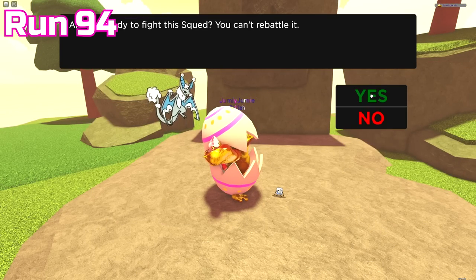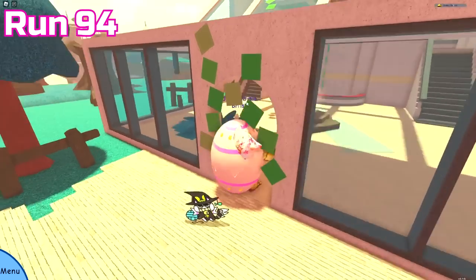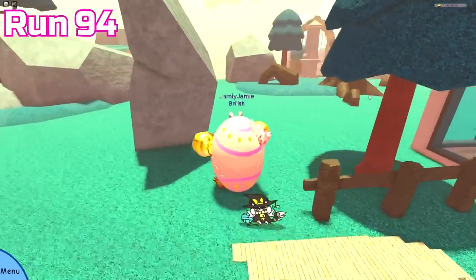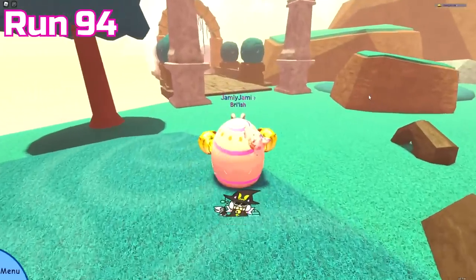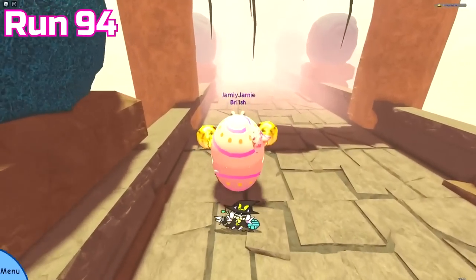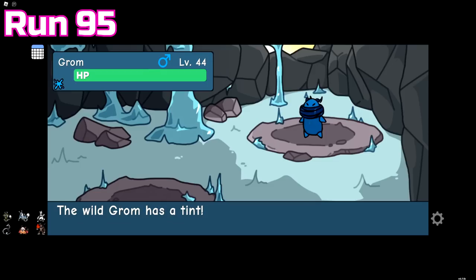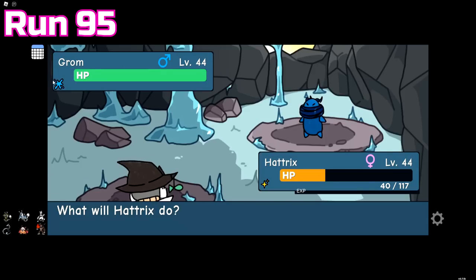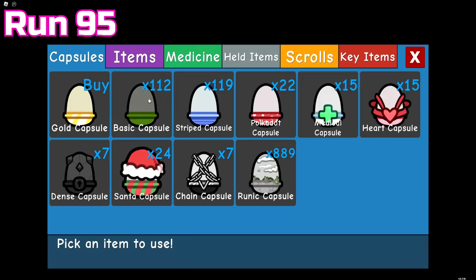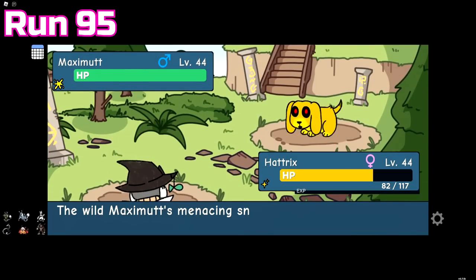Run 94 let me get my revenge on the meme room — it spawned a tiny squid which I obviously bullied. My hard work was rewarded because the very next room was the PP boss room offering two different runestones. The first was for Morveil so I took it right away without checking the other one. Run 95 gave two tinted doodles — I didn't know they were tinted until I started the encounters, because the first was a sky blue tint Grom (Grom's normal colour is blue) and the second was a yellow tint Maximut (whose normal colour is mostly yellow too). From a distance I thought they were just normal encounters.